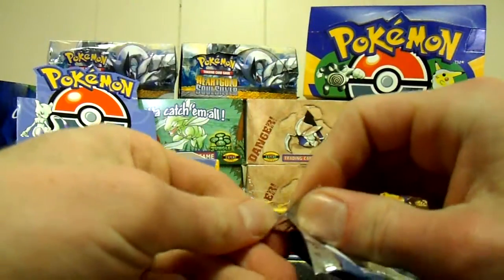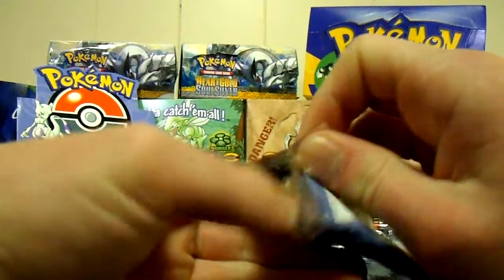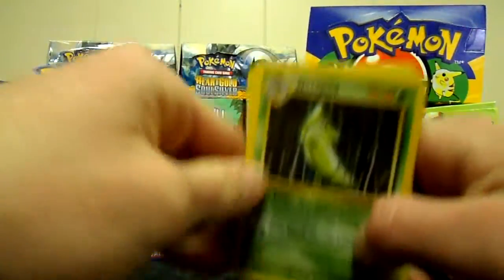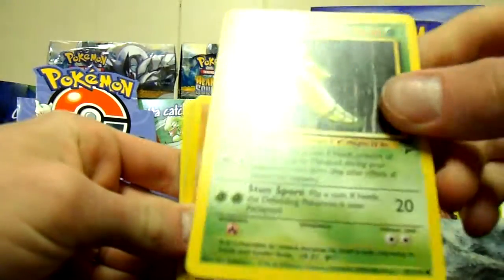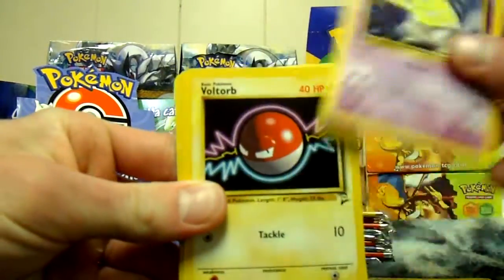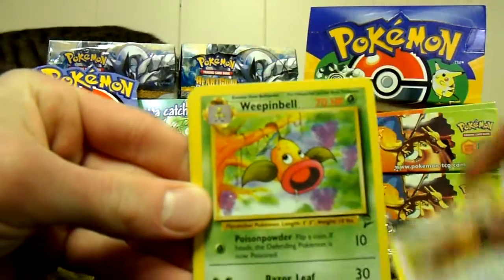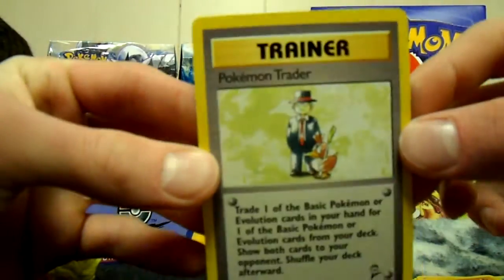Raichu. Let's see if we can get some Jungle holos — or that Venusaur or Charizard. Try not to be stereotypical in wanting a Charizard, but it's always nice to get one. Metapod, Cubone, Drowsee, Voltorb, Nidoran, Psychic energy, Water energy, Tauros — that's our first Tauros. Weepinbell, Charmeleon, and Pokemon Trader! That's our first one — don't have that yet, so that's cool.